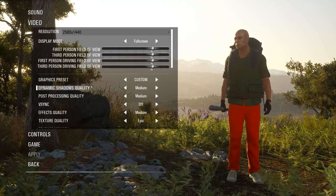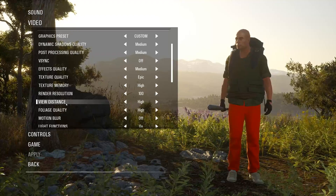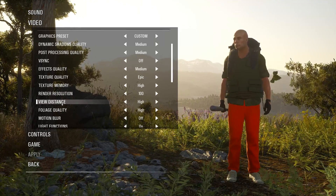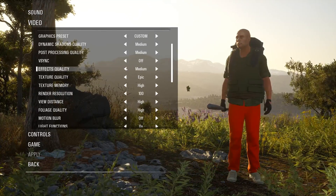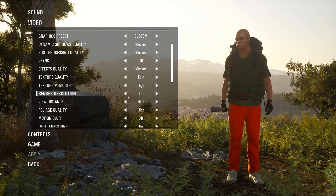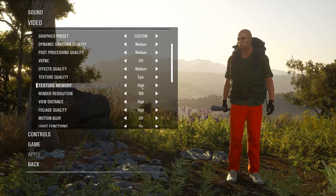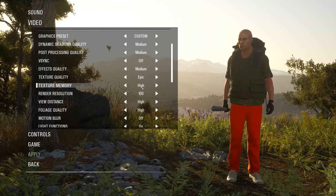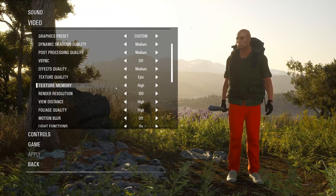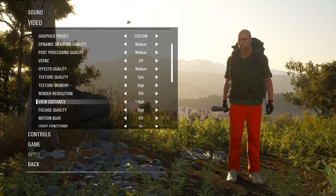V-sync is directly connected to screen tearing. The settings with the biggest effect on FPS are: render resolution, effects quality, texture quality, texture memory, and view distance. Effects quality can go down to medium; texture quality is the quality of the textures you see; texture memory is how much VRAM is used on your graphics card. You can run MSI Afterburner to see VRAM usage change. Even on a 3060 Ti at 1440p, epic texture settings can exceed the 8 GB of VRAM, so I keep that on high.